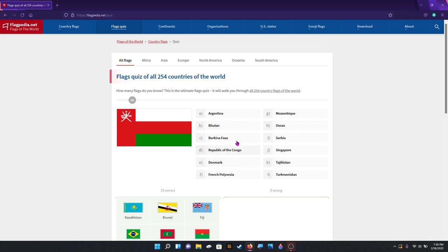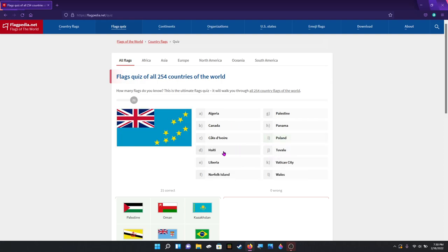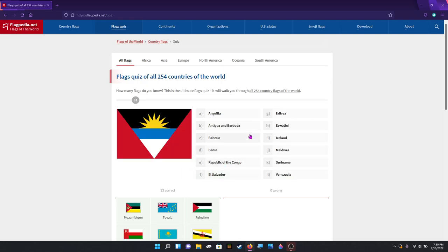Belarus — wait, Belarus isn't on here. Okay, never mind, ignore that. That is — I'm looking at the options — Oman. That's right. That's Palestine. That is Tuvalu. Mozambique. That's Antigua and Barbuda.